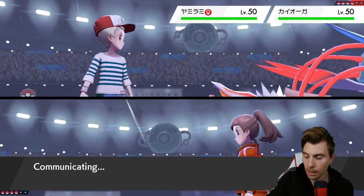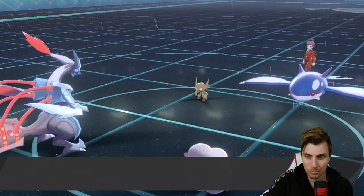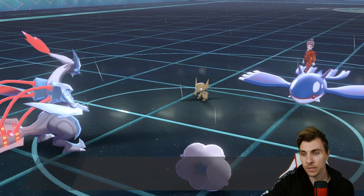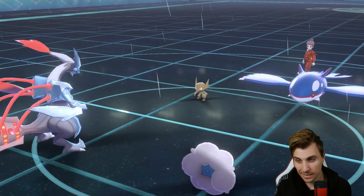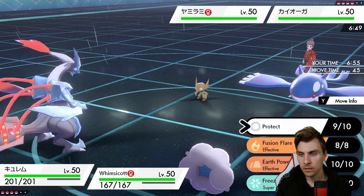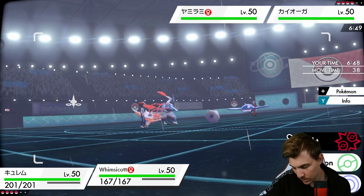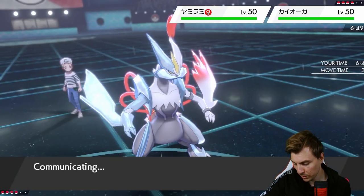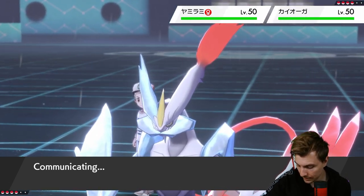We'd rather not deal with Water Spout but it's not going to be the worst thing in the world, so we double protect. We do have Freeze Dry which should do an absolute chunk to Kyogre. There's a Fake Out and Water Spout — makes a lot of sense. Now I imagine we see Quash. Could we go for Moonblast into Sableye? We'll take a Water Spout pretty comfortably and we're probably going to get Quashed anyway — at least that would be my bet.